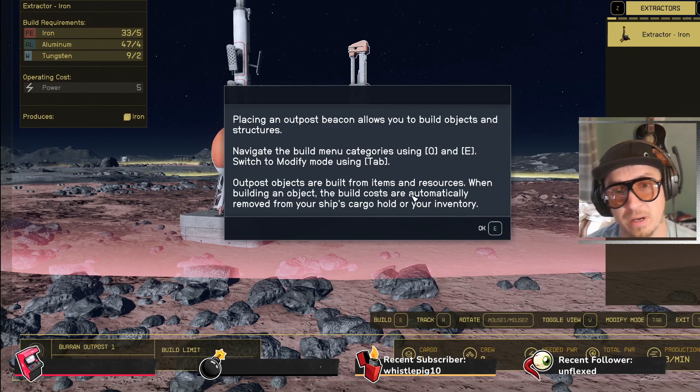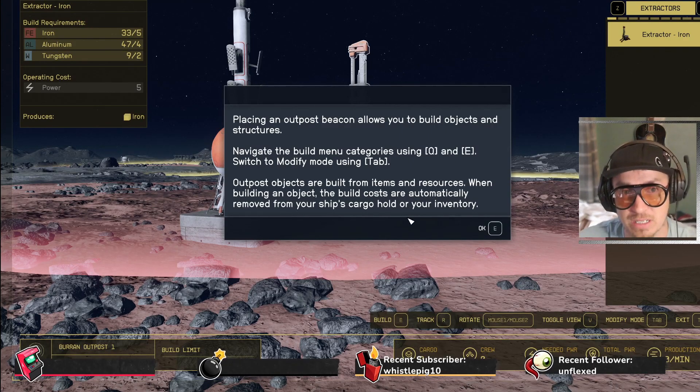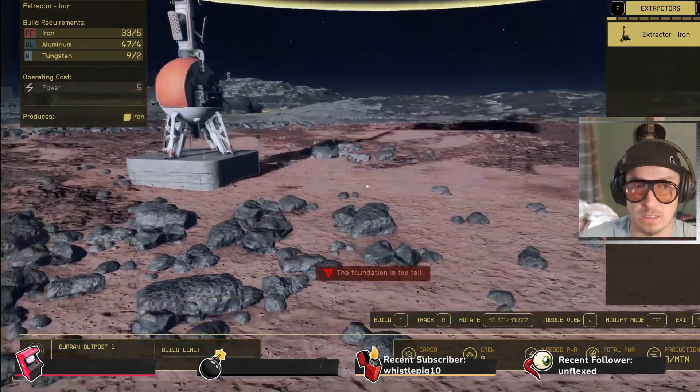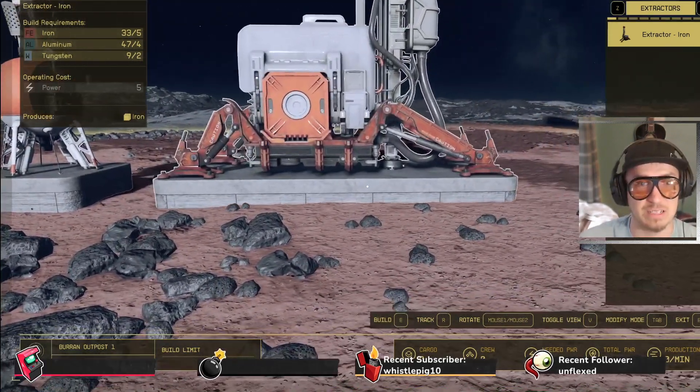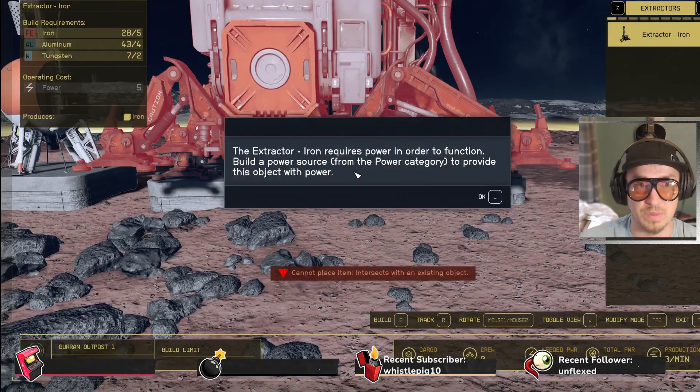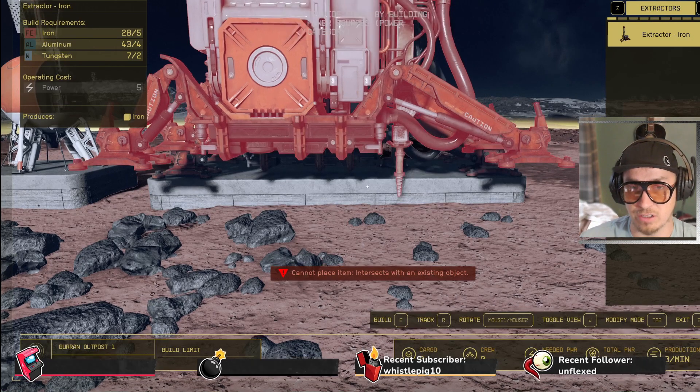Outpost objects are built from items and resources. Everything that's in my cargo hold is being used to create this stuff. What is this — an iron extractor? Let's put it there. Iron requires power in order to function. Build a power source from the power category — gotcha.